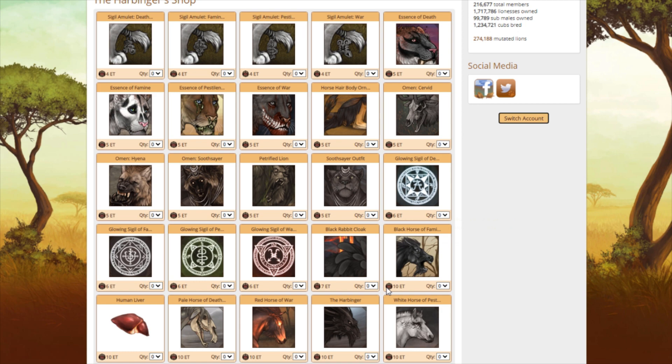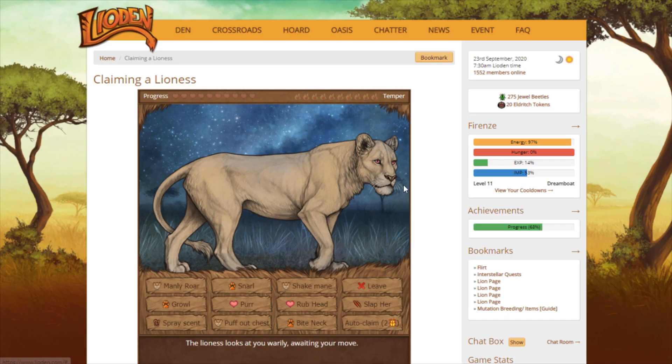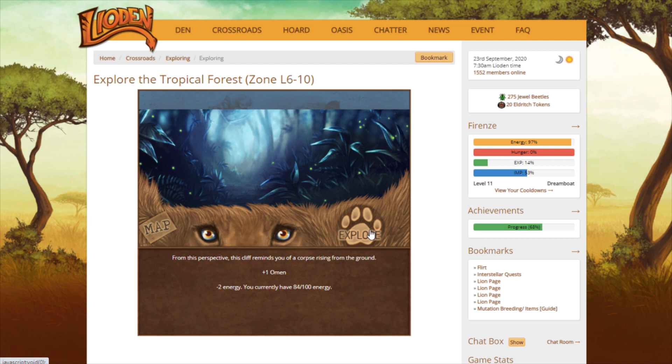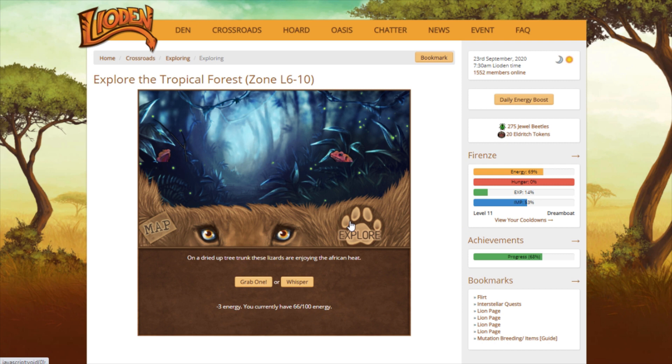We do have to get the Prophet Lion on here. I said yes, and I've only found one omen so far, but I only used about 20% energy this morning. Then by the time I got on here to record, my energy had refilled again. I don't have the lioness claiming quest active on my side account, so I don't actually have to claim the lionesses, but I do still like checking all of the lionesses in explore that I come across just to see if I can find a nice one to chase.